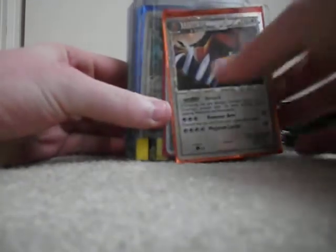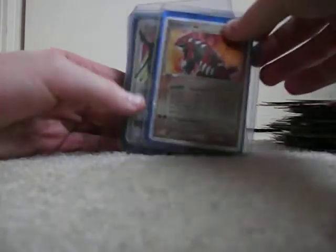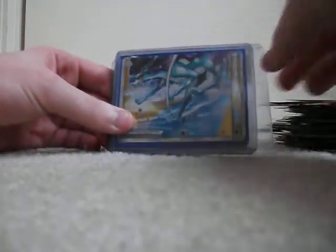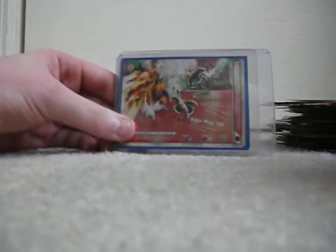And lastly, I'll be showing some more super rare type cards. Ursaring Prime, Slowking Level X, Staraptor Level X, Groudon EX, Rayquaza Level X, Electivire Level X, Garchomp Level X, top half of Entei Raikou Legend, bottom half of Raikou Suicune Legend, top half of Ho-Oh Legend, bottom half of Entei Raikou Legend, bottom half of Ho-Oh Legend, and then a Steelix Prime.